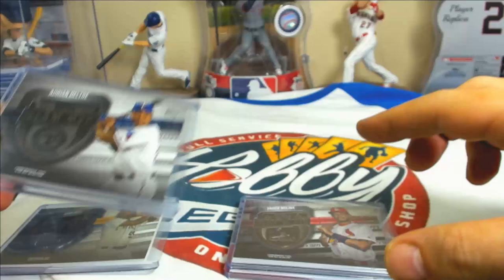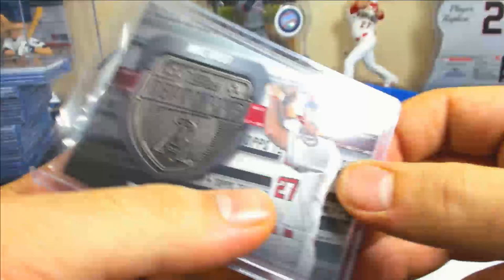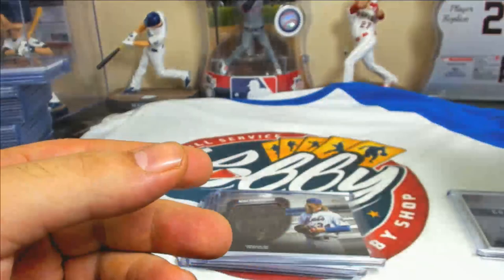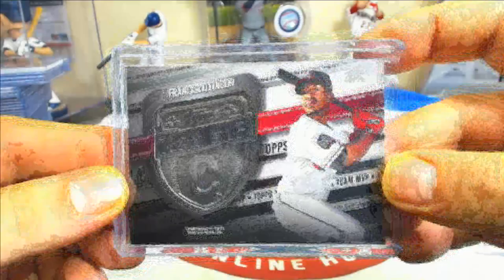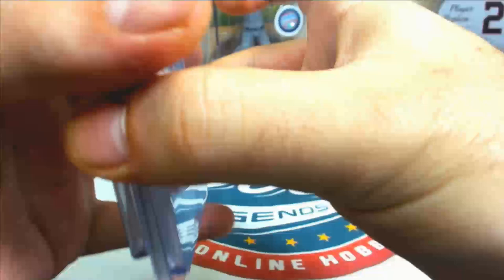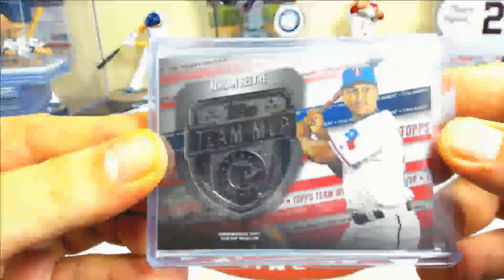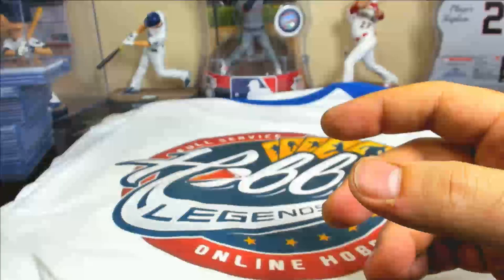Base MVP medallions: Josh Bell, Adrian Beltre, Yadier Molina, and Chris Bryant. Black parallels numbered to 299: Aaron Nado — 88 of 99 — Mike Trout — 38 of 99 — Syndergaard, Miggy — 63 of 99 — Frankie Lindor — 17 of 99. Two red parallels numbered to 25: Adrian Beltre and Altuve — 15 of 25 on the Beltre, 23 of 25 on the Altuve.